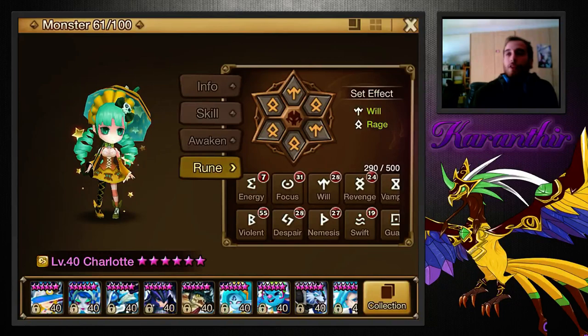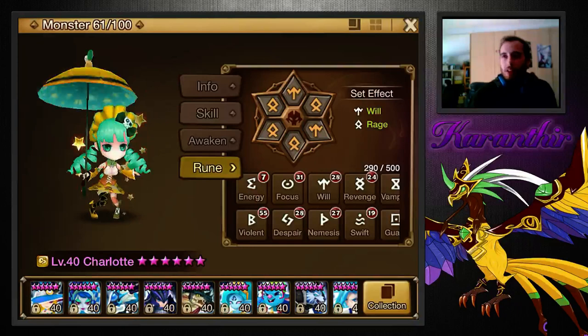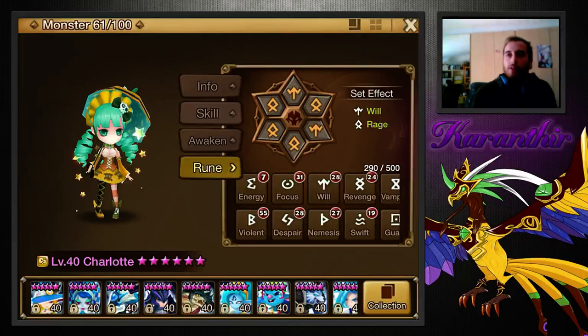Her first skill has built-in Violent, so that's why Violent is pretty good on her. Anyone who gets a Charlotte really early on, definitely put Despair on her — it's the set to get. Speed attack HP, speed attack accuracy, speed attack attack, speed damage attack — something like that. But Despair, she will help you so much. You can even run her speed HP accuracy for TOA.